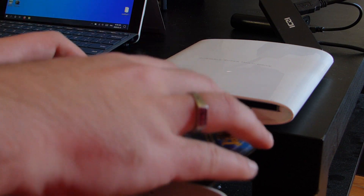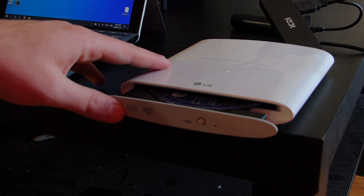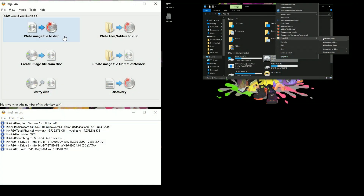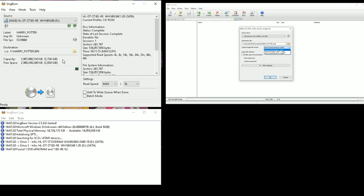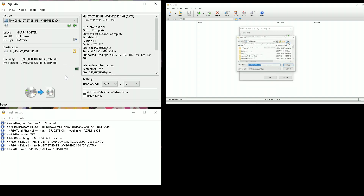So let's start backing up our disk. To start, just put the game disk into the DVD drive and connect it to the computer. Once you're ready, start the application of choice and begin to make an image file of the disk. Once the process starts, set the output directory and the file output format.